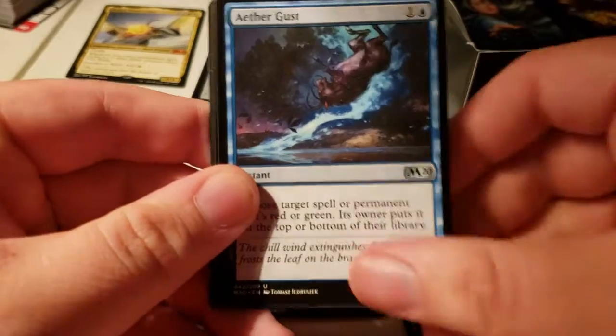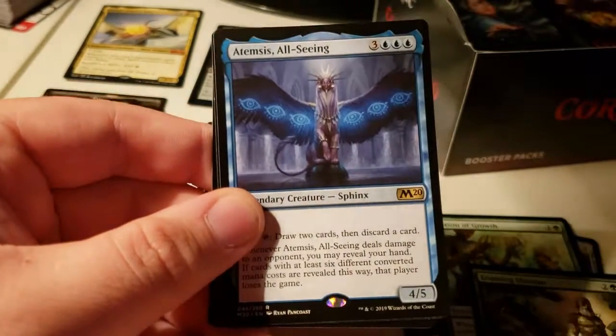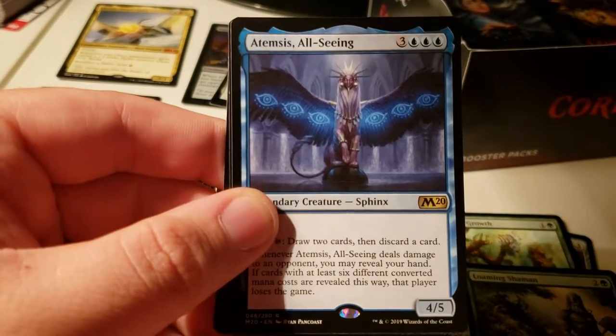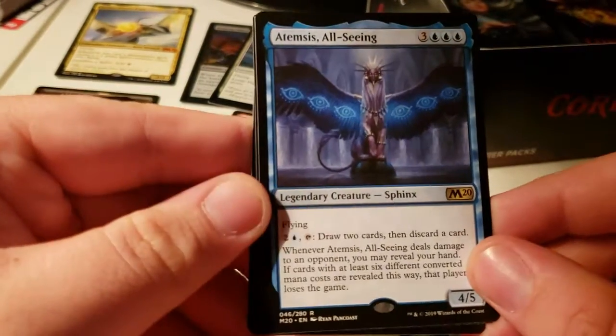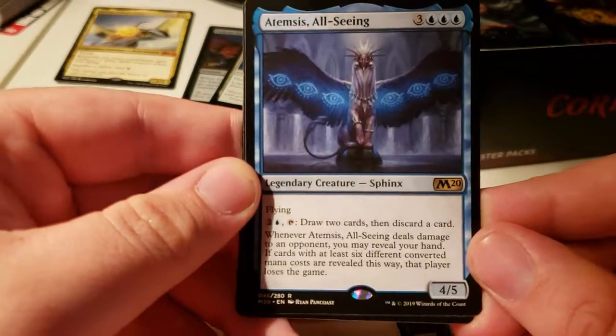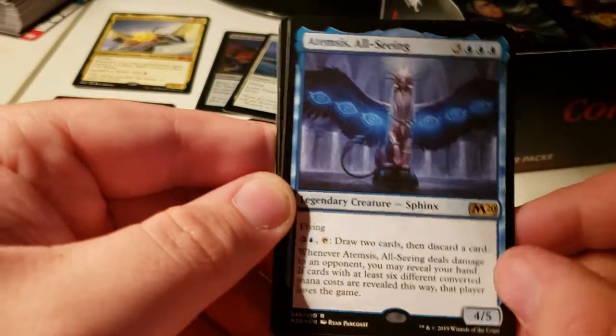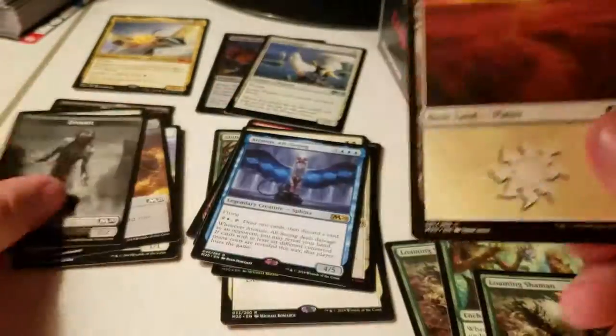The Horn, Colossus Hammer, the other Gust. This guy — Atomsus, or however you say it — is crazy. When he deals damage, you reveal your hand; if it has six different converted mana costs in it, that player loses the game. And a zombie.